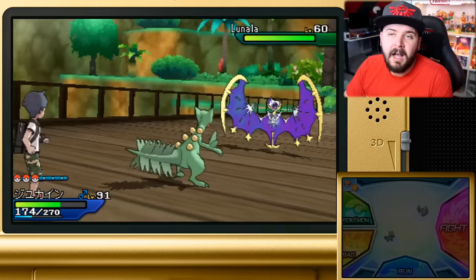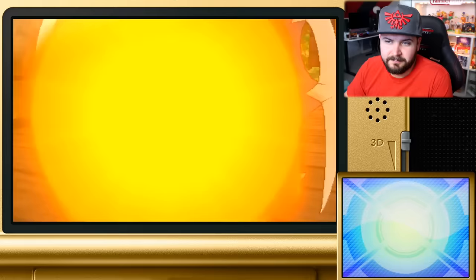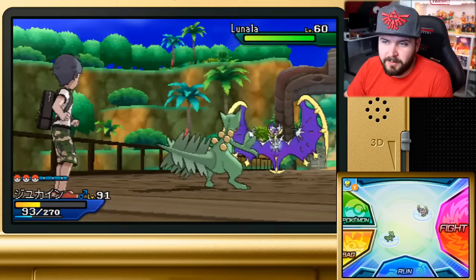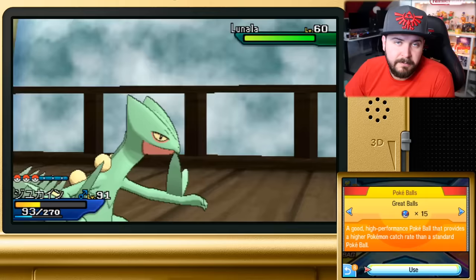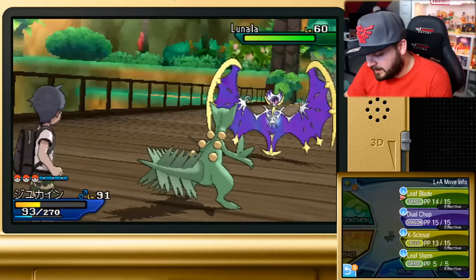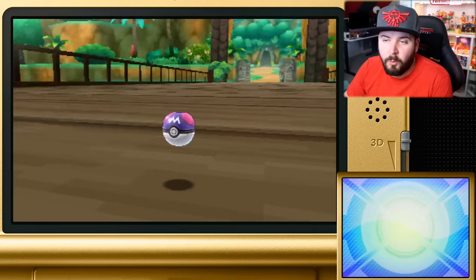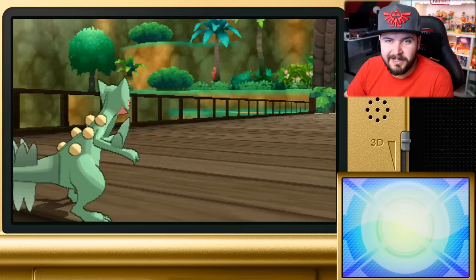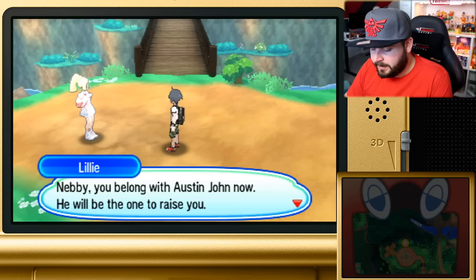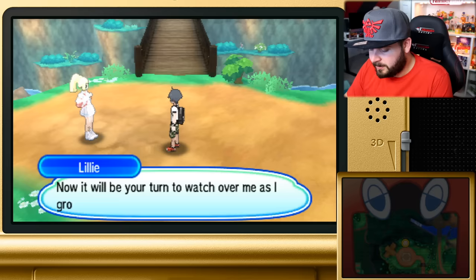Turn one you want to throw a Quick Ball to try to get it in that first catch — that didn't go great for me. Necrozma in this game has a higher catch rate than normal because it's your box legendary, but Lunala and Solgaleo do not have an increased catch rate, so treat them like regular legendaries: knock them to one HP, inflict a status condition, and throw balls. I ended up just using my Master Ball — I have a bad habit of playing through games and never using it, so might as well. The only appropriate nickname for Lunala: Nebby.